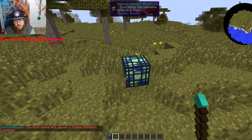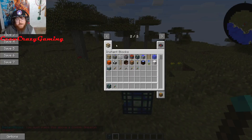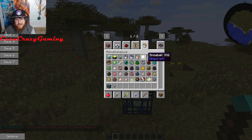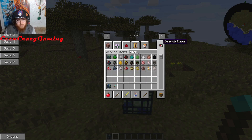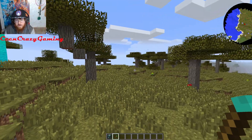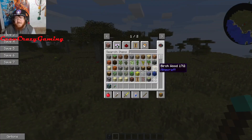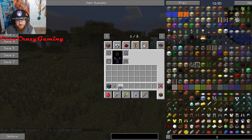You place it down, right-click it — it says you must place this above a spawner. So you're gonna want to install a mod that has silk touch so you can get a monster spawner. Let's put it on top of a creeper spawner for this demonstration. We go like this, place it above there, right-click it, and boom.